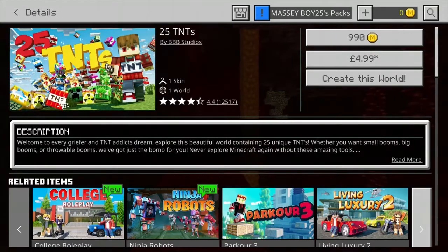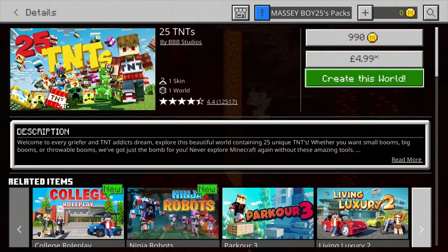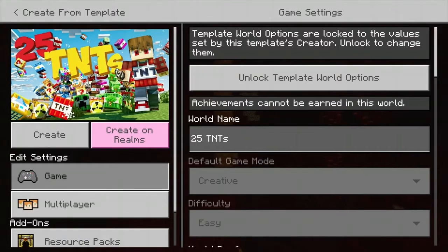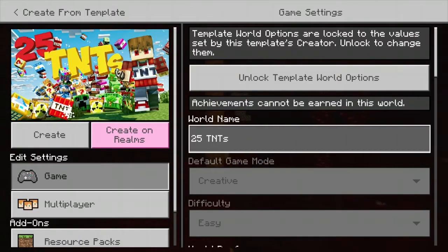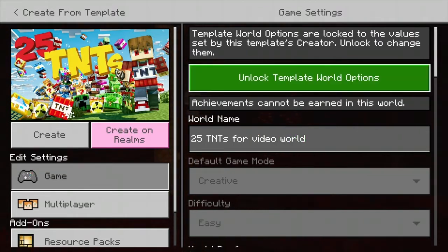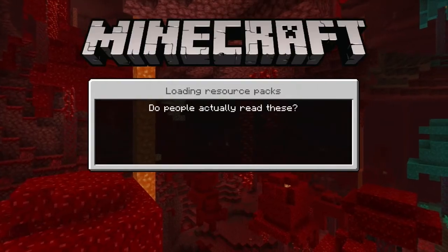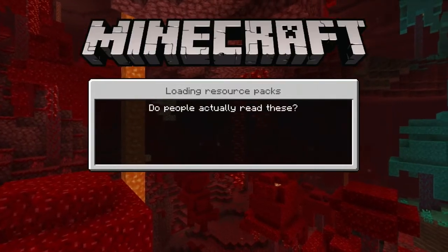We'll select this TNT one — I got it for free from the Realms. We'll call this world '25 TNTs for video world'. We'll create that and wait for it to load.